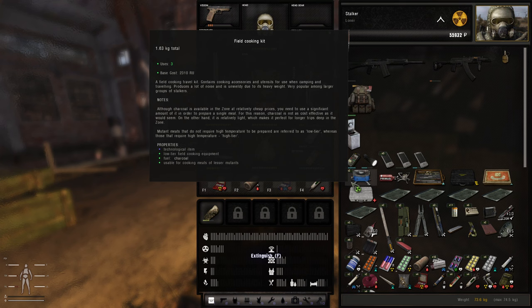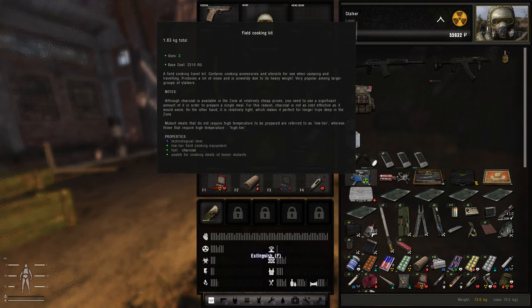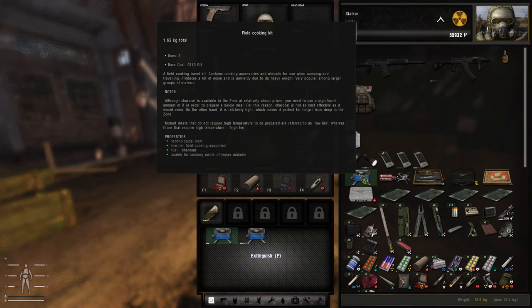If I go into my inventory you'll see that I have two different camping stoves. The first is the field cooking kit. This has a total of eight uses if you buy it brand new — I actually have two on me, one with three uses left and the other with eight. This requires either charcoal or you to be standing next to a campfire to use it, and it's limited by its number of uses.